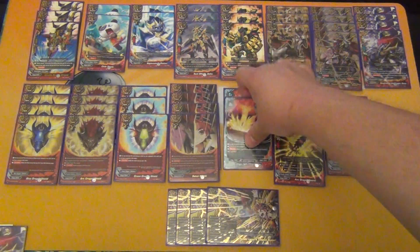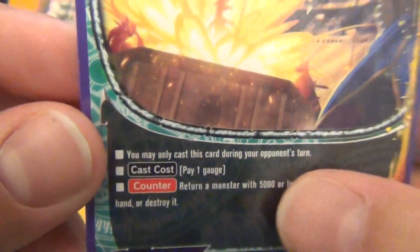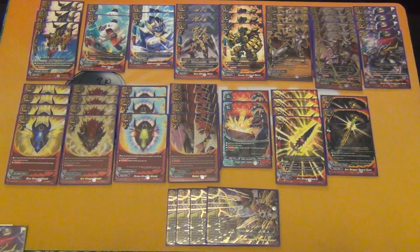Then we play 2 copies of a dual world card, Dragon Spell — Hiding Bomber. You may only cast this during your opponent's turn, cast cost 1 gauge. Return a monster with 5000 or less defense to its owner's hand, or destroy it. This is good for destroying your opponent's monsters or bouncing your own back — a good way to protect your Bats. Since Bats only has 4000 defense it falls under this spell's range. It's also good for disrupting plays like a Star Dragon World that's not playing a Jack. It doesn't work too well against other Bats, but it's still a pretty versatile card.